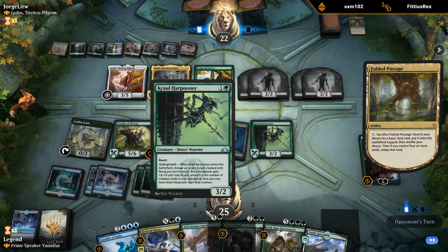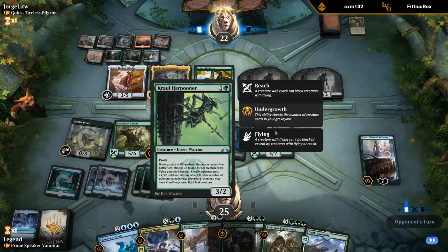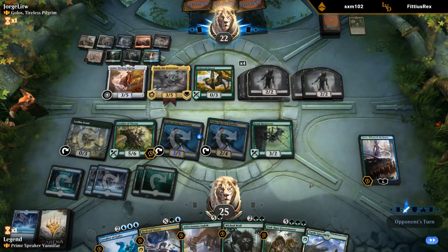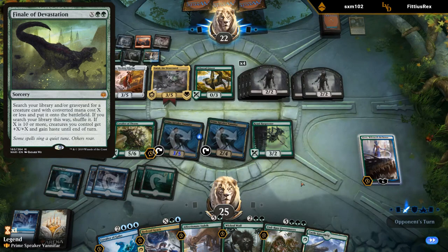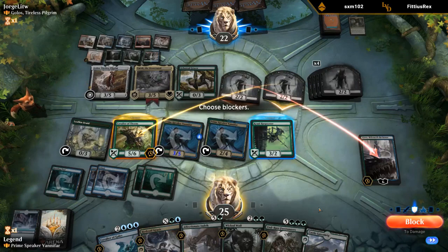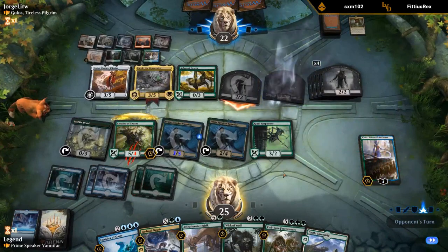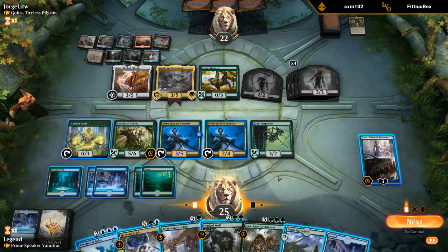Maybe it was right to hold the Crawl Harpooner — just want to be mana efficient. Crawl Harpooner doesn't gain haste from the Forerunners since it's not from a final ally. I can just use Harpooner to sacrifice and go up the chain. This turn I can play a six-drop and potentially get two seven-drops — that sounds pretty appealing.